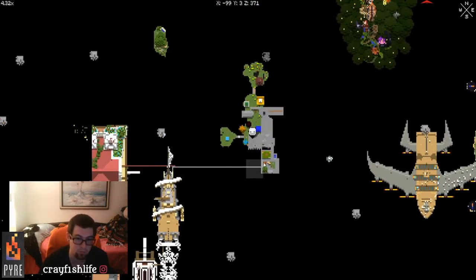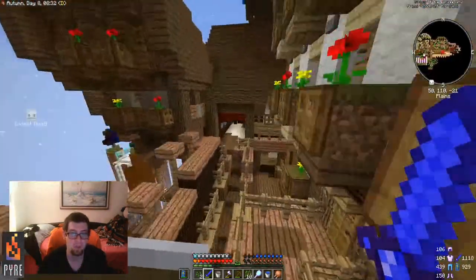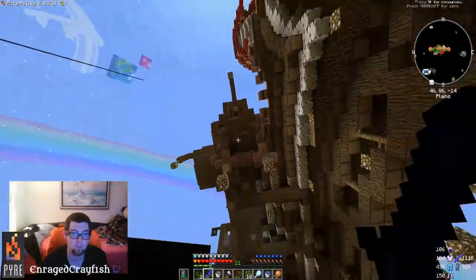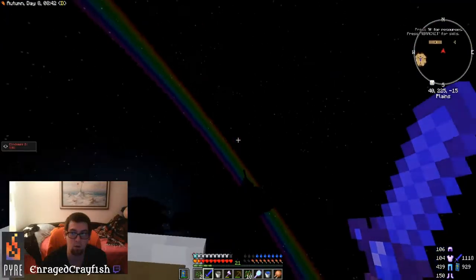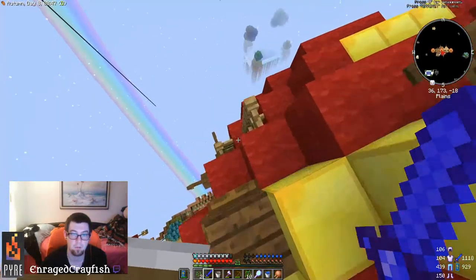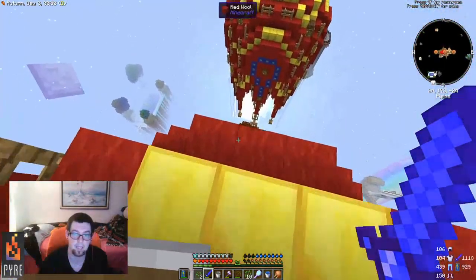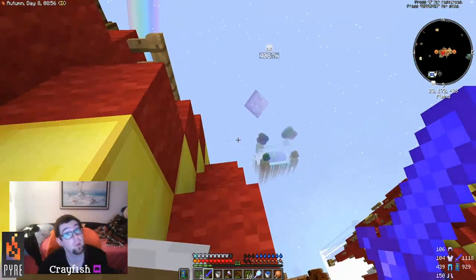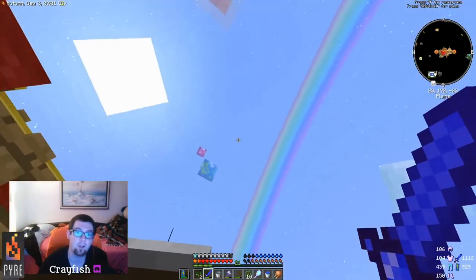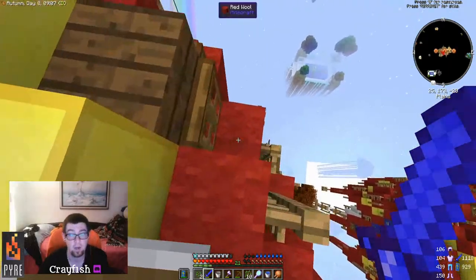Personal suggestion: build using cobblestone rather than relying on the fall-loop fly technique, because it becomes a pain when you die up near the balloons and your body with all your stuff is way up top. The only way to get it is to fall back down onto the balloon, grab your stuff, then figure out your next move.